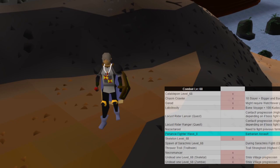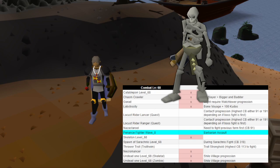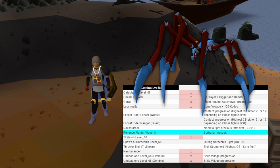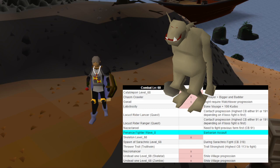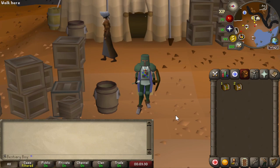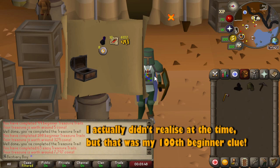The things we've got left to take out from bracket 68: the Locust Rider, Lancer, and Ranger versions from the quest (same story as the Scarab Mage mentioned earlier), Nezaster Rule which is involved with Shiloh Village but is the boss — not even the first phase — so we need to kill a higher level monster to reach him (locked until combat level 91). There's also a Penance Ranger from Barbarian Assault, the Spawn of Sarachnis (locked because you have to fight Sarachnis itself, which is too high level), and lastly the Trollheim variant of the Thrower Troll, locked behind the Troll Stronghold quest requiring a combat 113 kill. Opening the caskets from the Chasm Crawler grind — just two beginners and one easy, so don't expect anything nice.